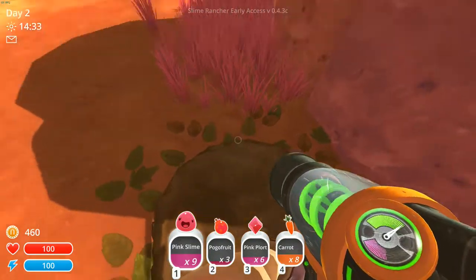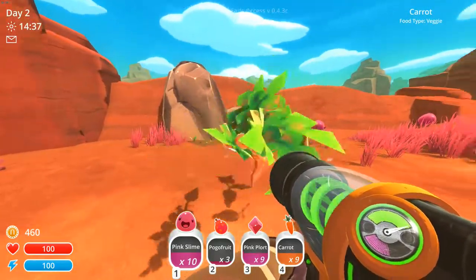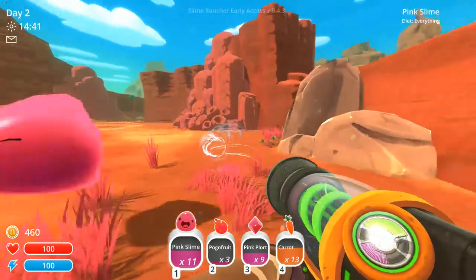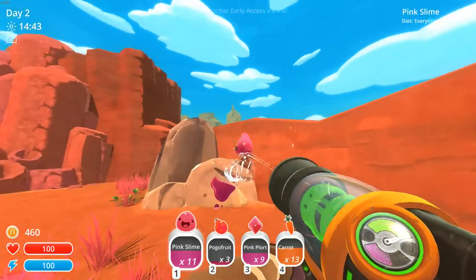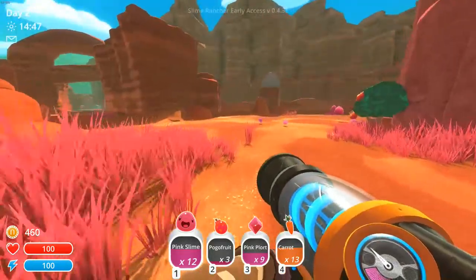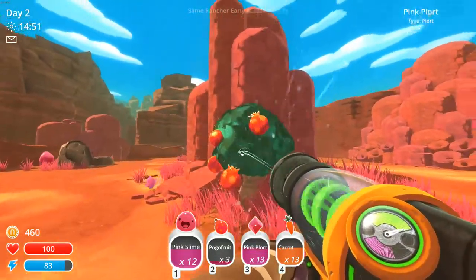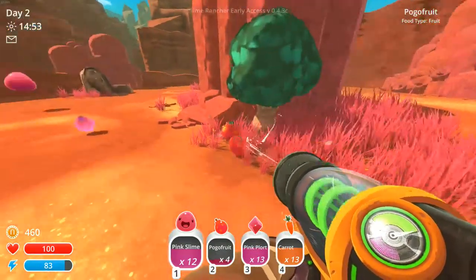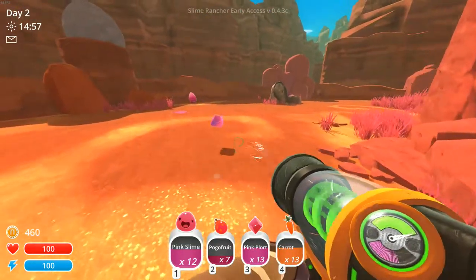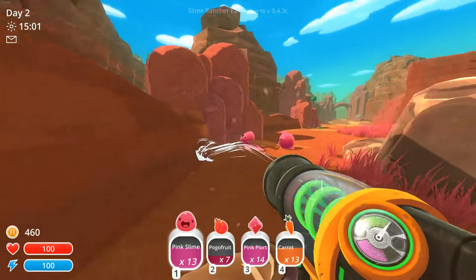They're re-growing, like growing spots, aren't they? So you have to come back to specific locations. I guess you can buy a jetpack — I'll see if it's going to make moving around the map easier to get the resources. This game's still in early access, right? Yeah. We are on the 0.4.3C build, if that means anything to anyone.